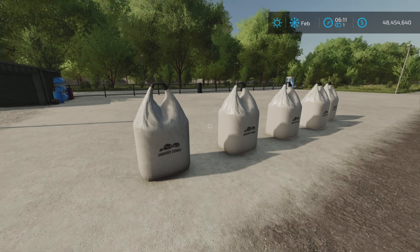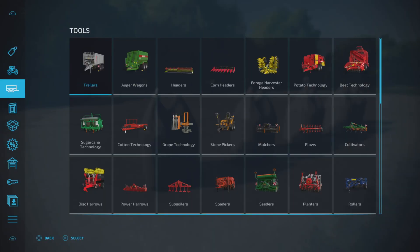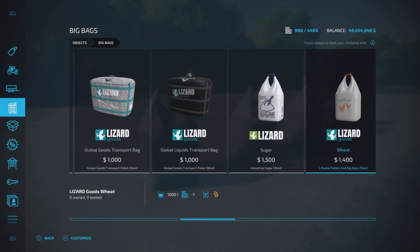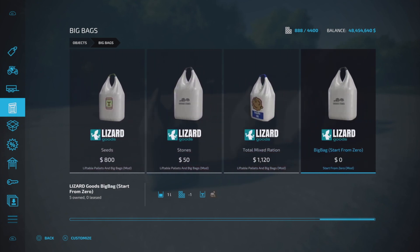So where do we find this? We're going to find it under Big Bags, and just over here it's the one with a zero value. There it is — Big Bag Start From Zero. It's zero dollars here, but that's not the real story.